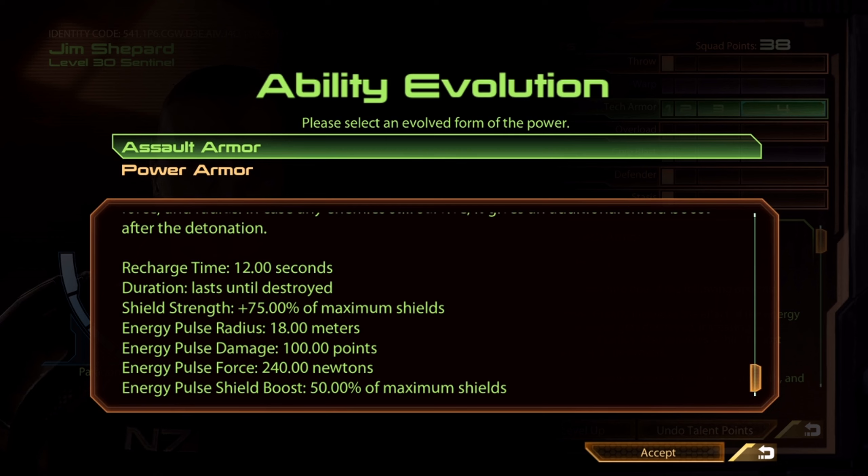With Assault Armor, the pulse radius is 18 meters — pretty huge — pulse damage is 100, pulse force is 240. And then after you hit shield gate and Tech Armor breaks, you get 50% shields back, which is actually pretty cool. This is in general the evolution you want to take for nearly all common builds and Sentinel playstyles.